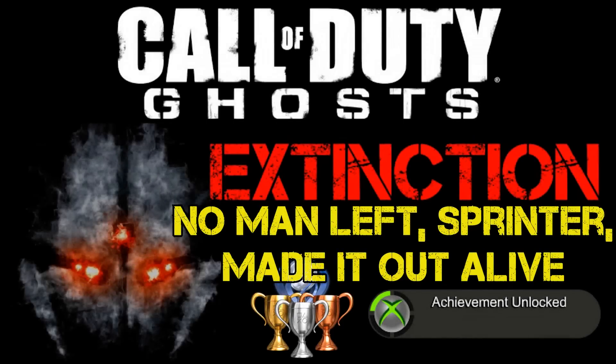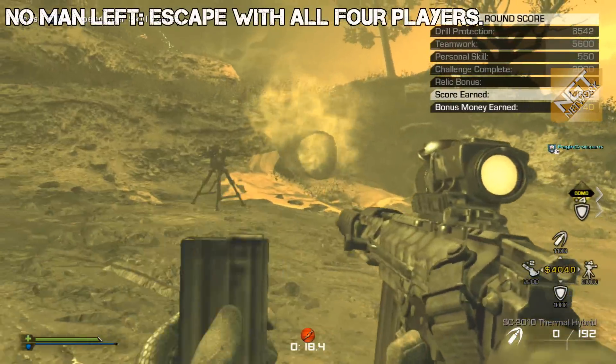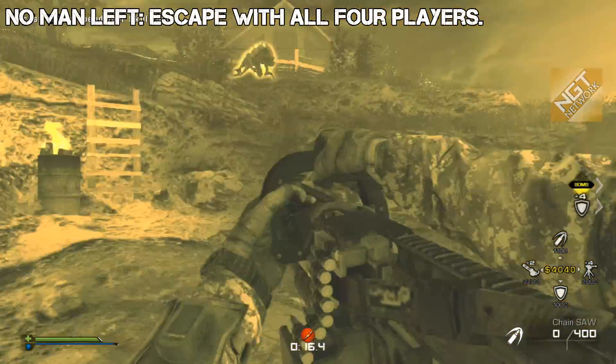Yo guys, Spider-Bot here. We got a trophy achievement guide here for you for Extinction — No Man Left. There's actually three trophies: No Man Left, Sprinter, and Made It Out Alive.